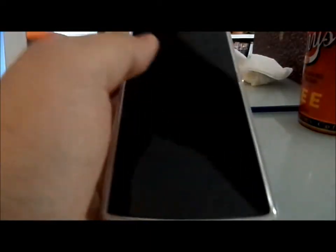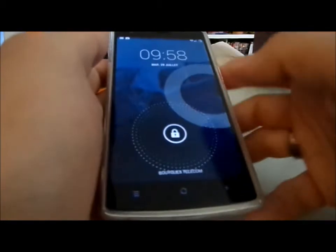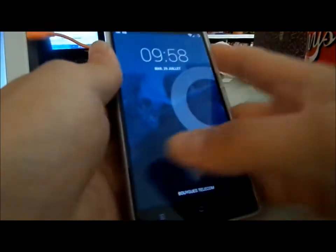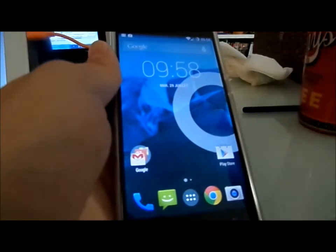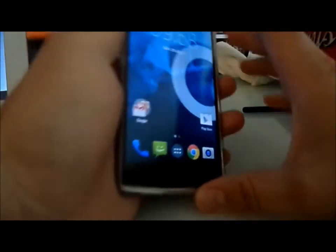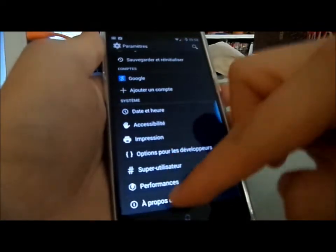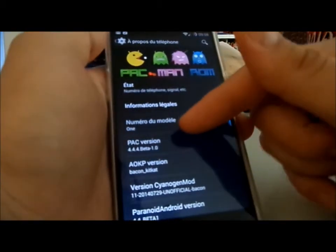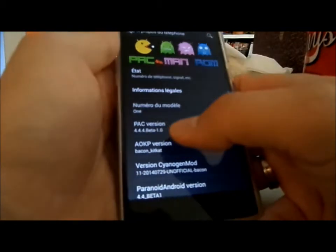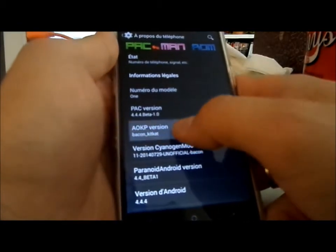Hey guys, back for this review of the PAC-Man ROM. So it's the PAC-Man ROM 4.4.4, beta 1.0. What it promised is a custom ROM with Paranoid, CyanogenMod, and AOSP condensed into one ROM. First thing: go to settings, phone information — it's PAC-Man version 4.4.4, beta 1.0.